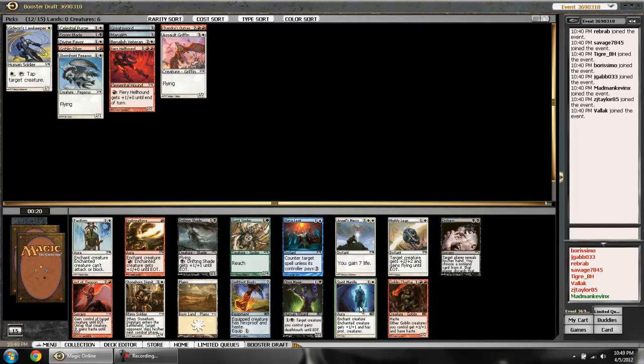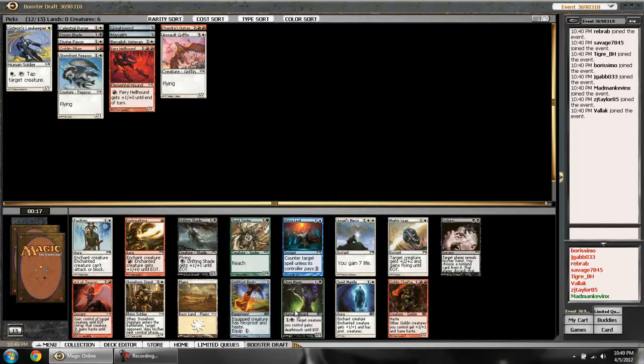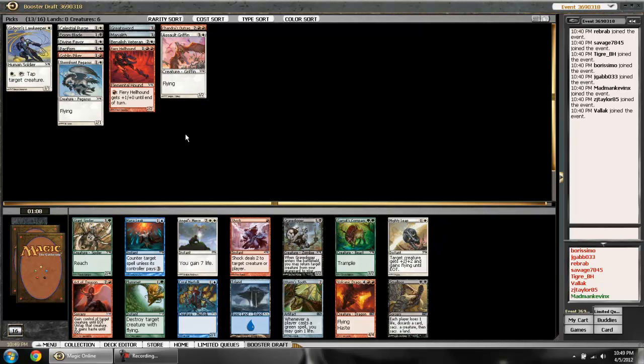A 2/2 with haste is what the Chieftain is going to be for the most part, and that's not worth taking over Pacifism. If the Boots, Mighty Leap, or Spirit Mantle come back around I'll be really happy. The Onyx Mage is actually not bad, though I'm probably not playing black — I technically only have two more red-white cards than black cards so black is still maybe an option. But Pacifism is what it's got to be.